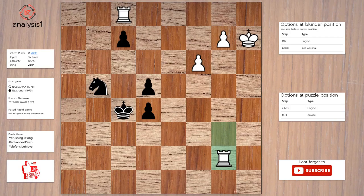Threats in puzzle position: there are no threats in this position. There are no checks in this position. The best move in puzzle position is e3. Rook to f7, check. King to e6. Rook takes pawn. Pawn takes rook.